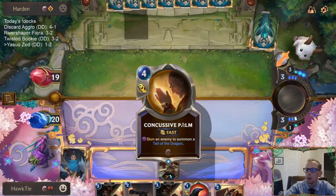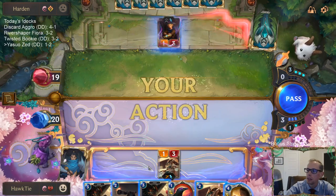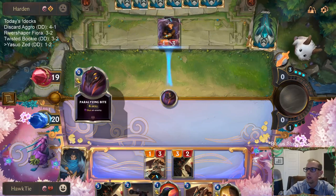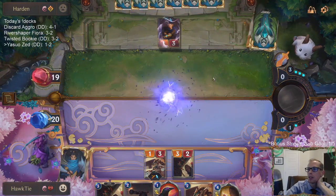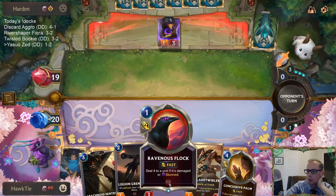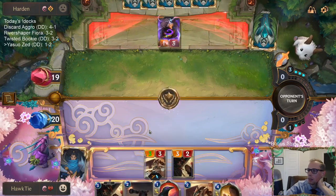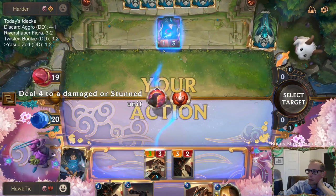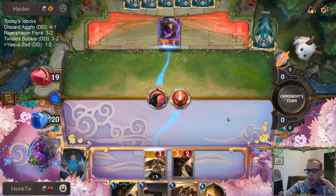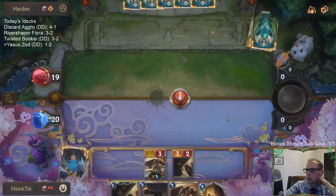I'm not sure why people hate Deep. Maybe it's something that you don't interact with — do they kill you or not kill you? Do they have their enablers that allow them to go deep super fast, or do they not? It has nothing to do with what deck you're playing. It's solely: do they have their enablers, yes or no?